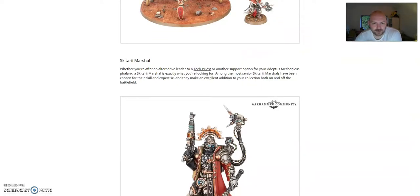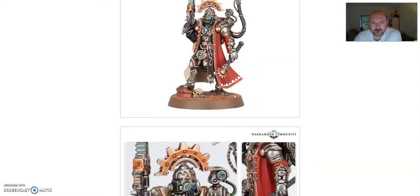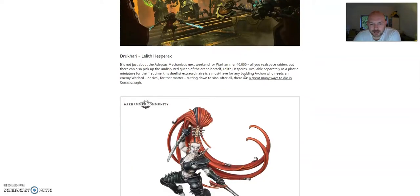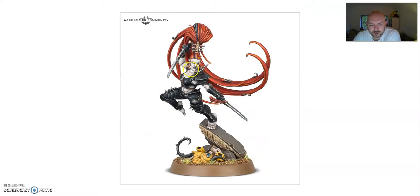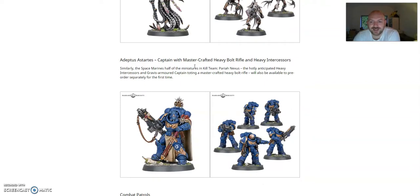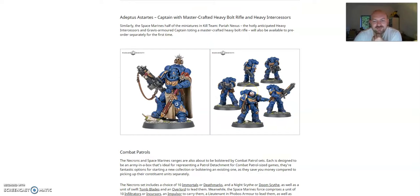That's out next week as well. You also got the Skitarii Marshall. I don't like the Adeptus Mechanicus models — not a big fan. You can also buy the Jukai, which was in the Piety and Pain Box. Some Necrons and the Flayed Ones are coming out, which were part of the Pariah Nexus Kill Team Box. Lots of stuff. And you've also got the Heavy Intercessors, along with the Captain with the Mastercrafted Heavy Bolt Rifle. This I may be purchasing. These with Eradicators are going to be ridiculous.